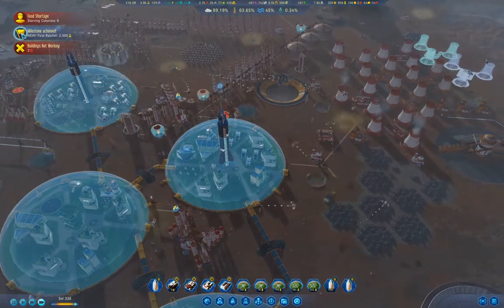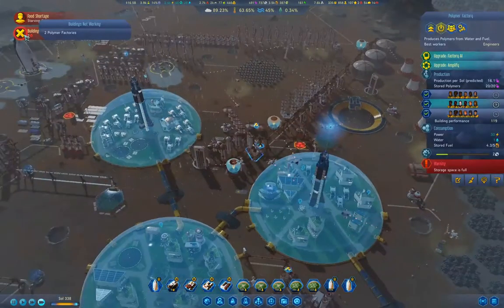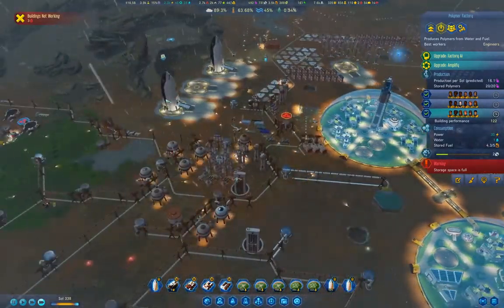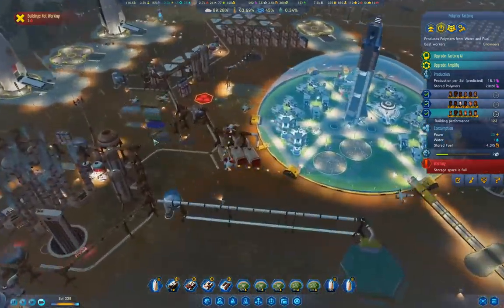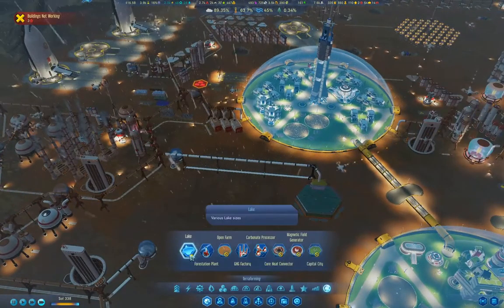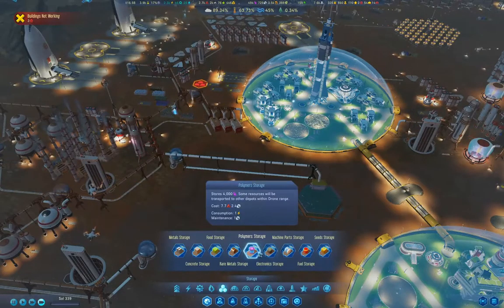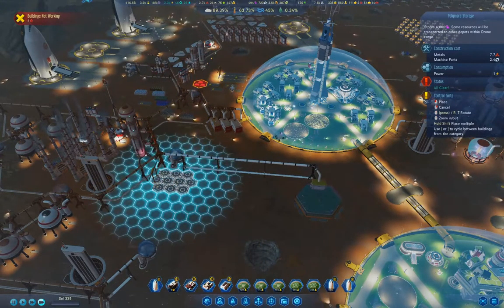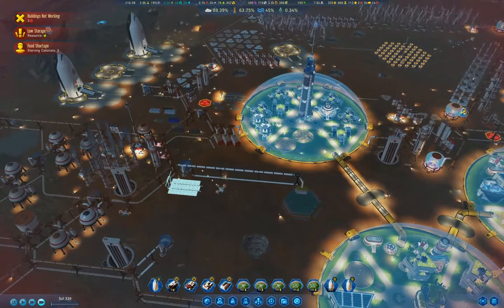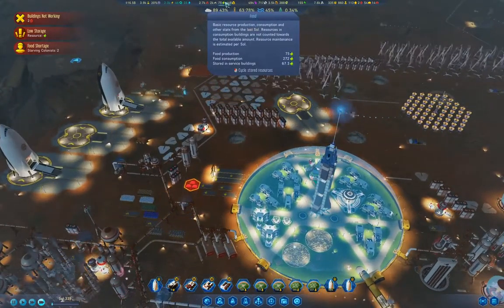Oh, we've got rainfall! A building's not working — why? Storage space full. I suppose I could just randomly grab a polymer storage and stuff it there. We're back up to food shortage again apparently.